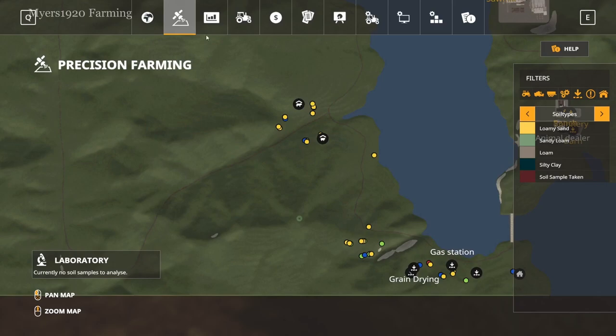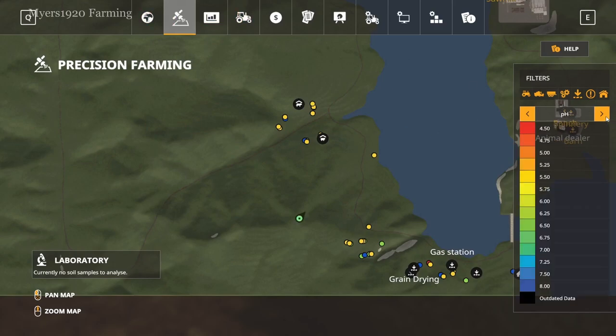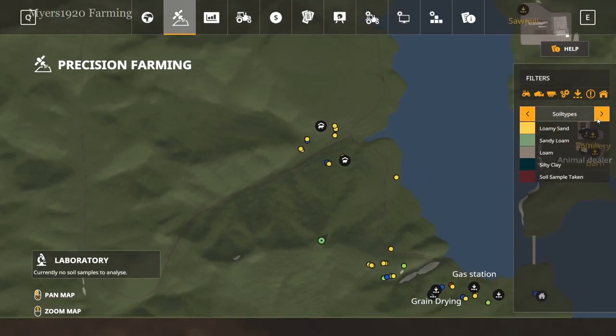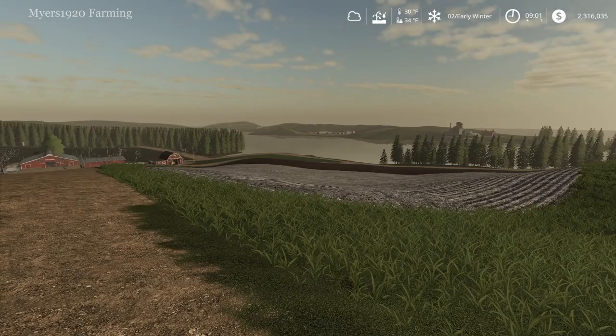Right now I have the Precision Farming tab selected, but when I switch through everything none of my fields show up — I have to get samples done first. There are currently no soil samples to analyze, so I have to go get that machine and basically test spots in my fields before getting going from there.